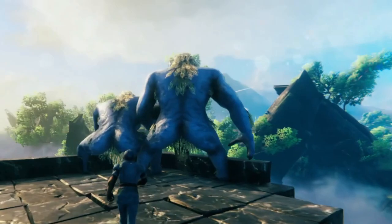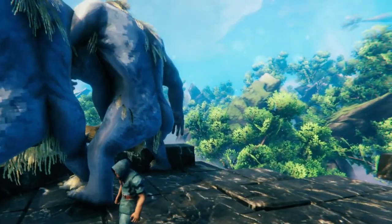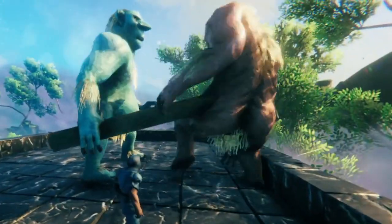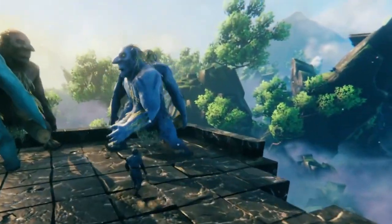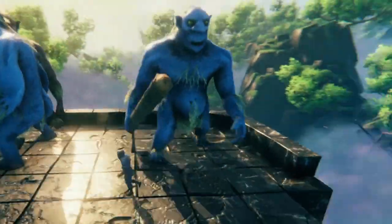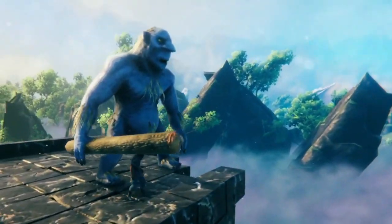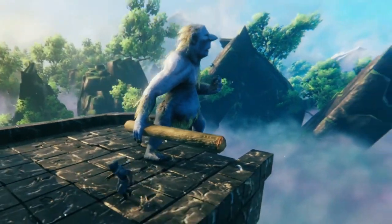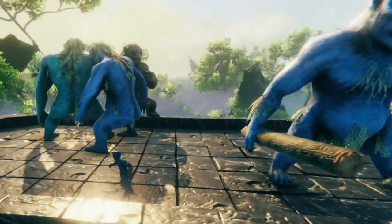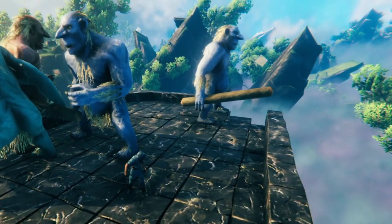First off, you're going to notice that sometimes trolls are just totally naked — they're not holding anything. Other times they have a weapon. The weapon changes how far the troll can hit you and they may also do more damage. This big one with the stick can hit you from really far away, whereas the unarmed ones can only hit you when you're a bit closer up, making them easier.